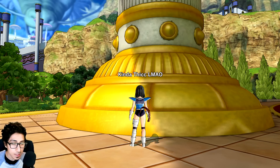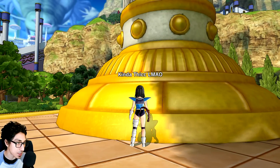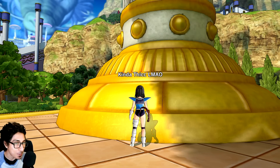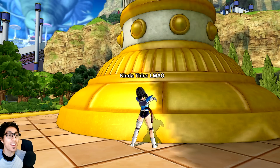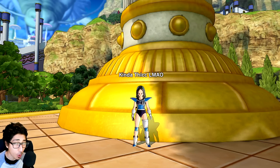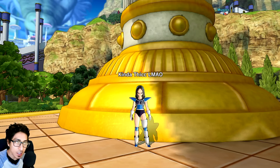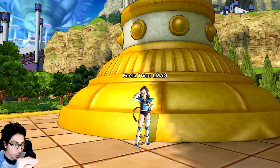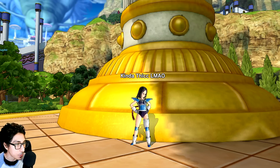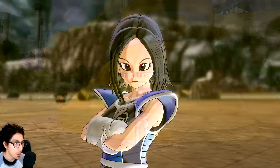I honestly had no idea about the Saiyan tail issue — shout out to all y'all that have been commenting about it in my videos. Today we're gonna be trying a couple of different accessories: the Saiyan tail, the Majin mark, and some tail accessories combined with headpieces to see if that works. Be sure to drop a like on the video if you want to keep seeing more. Comment down below what other things you've noticed in this update — any glitches, any small things with accessories or certain skills being changed.